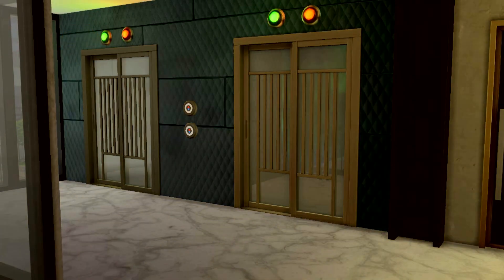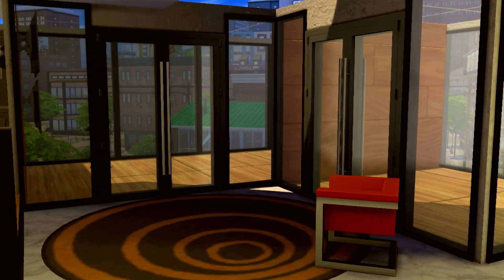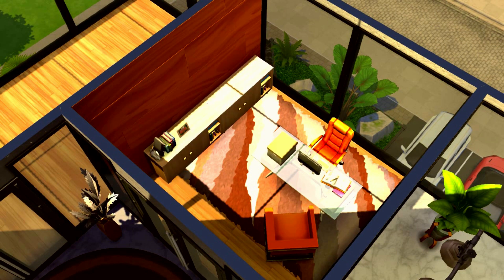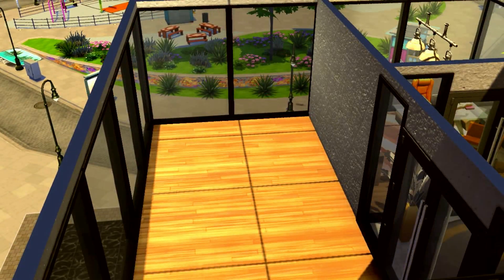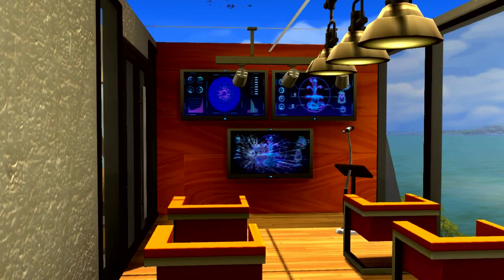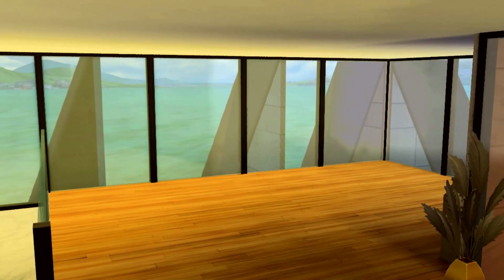Bom, então, eu estou aqui já no terceiro andar desse prédio de escritórios. Eu fiz ele meio um cubo de vidro saindo de dentro de uma estrutura toda cheia de pontas, que eu fiz com os telhados, como sendo um revestimento das paredes por fora. Como se fosse um monte de montanhas e esse cubo tivesse caído ali dentro dessa cratera. Eu quis deixar ele moderno e bem urbano, então optei por aqueles picos de telhado que vocês estão vendo pelas janelas.